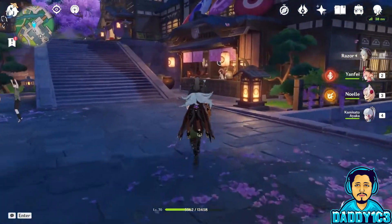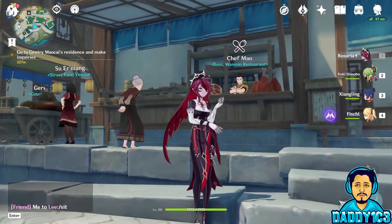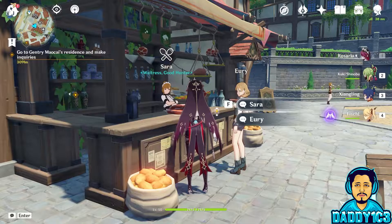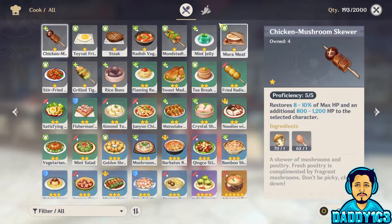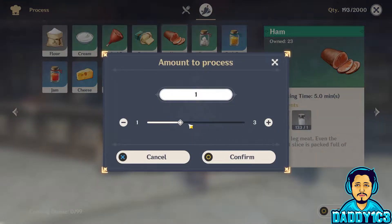Obtaining ham is interesting. You can purchase it from Chef Mao, boss of the Wan Min restaurant in Liyue Harbor, as well as from Sara, the waitress at Good Hunter in Mondstadt. They only stock 10 at a time, and it takes a whole week to restock. Luckily, you can make your own ham.